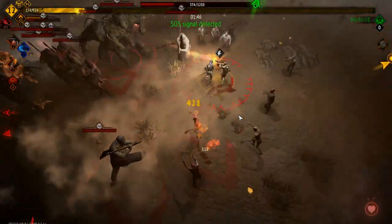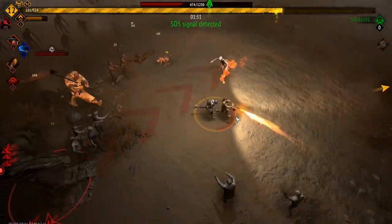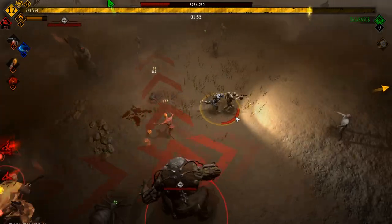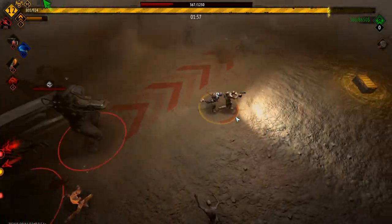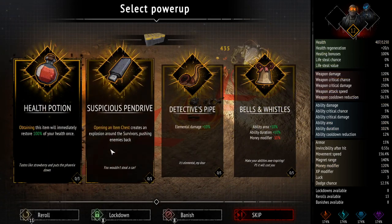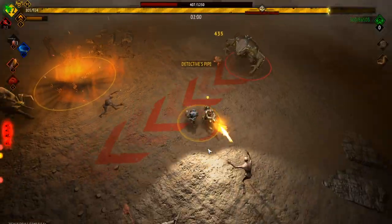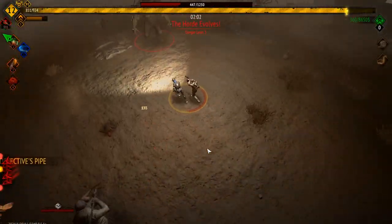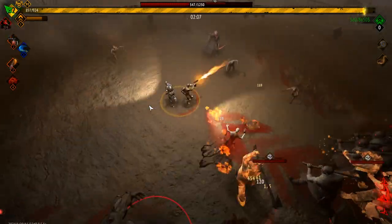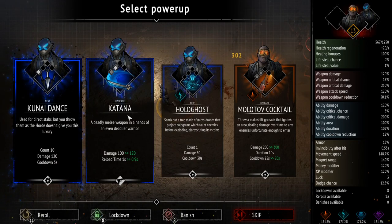I wonder if we could do just a straight up pyro run — that could be interesting. Our third companion, I don't know who I'm going to want to take — not sure yet, haven't thought that far ahead. Obtain this item, restore 100% elemental damage. Instead of taking the sword person we probably should have taken electric and freezing.